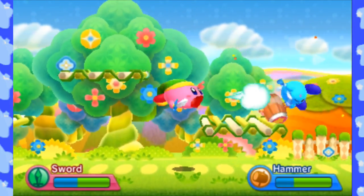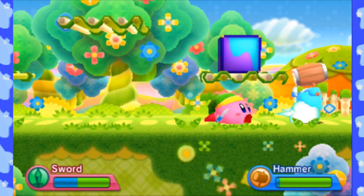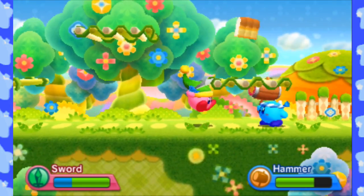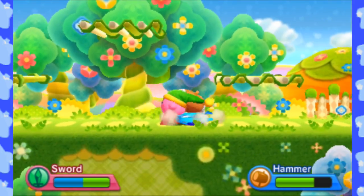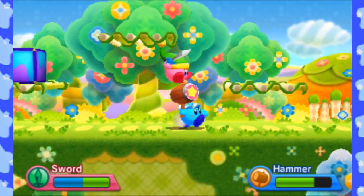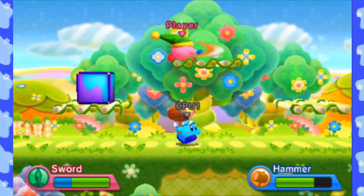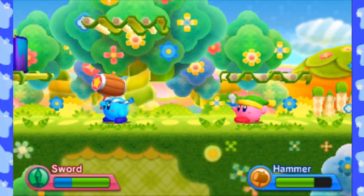Another new thing is that there are notifications that pop up on the screen: first hit, first recovery, and a few other ones too. Let's see if I can get one of them right now — first block. And there's one we cannot get right now, because we have to be in team battle for that.